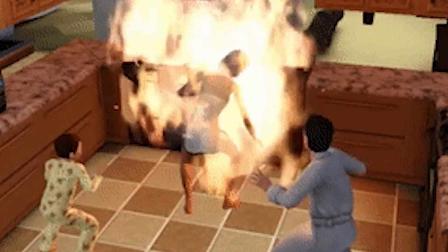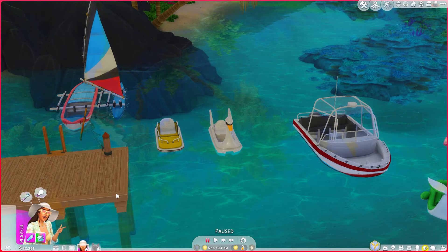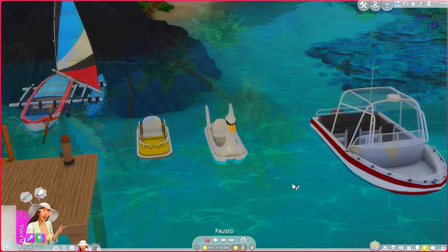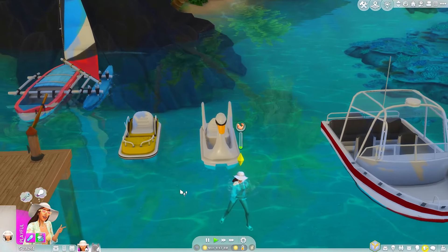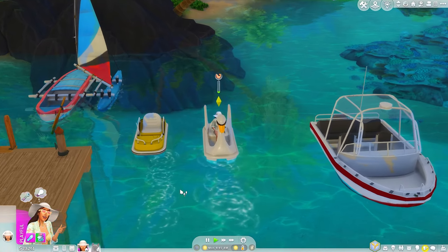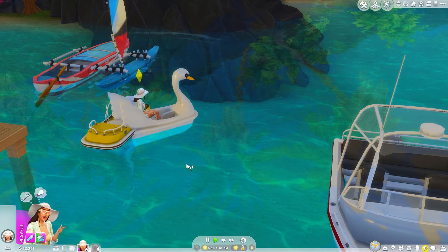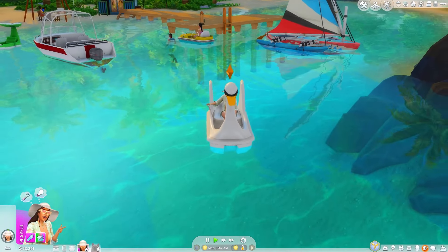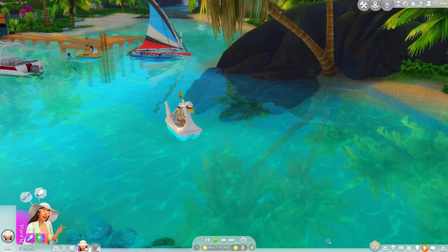One thing I do miss from The Sims 3 is the silliness and goofiness of the game overall. Another set from Around the Sims I love using is their Sims 3 to 4 boats. I adored the swan boat in Sims 3 — I just always thought it was so silly, and I loved using it, so I'm really happy I can get this in The Sims 4 now. Look at them paddling around in the ocean in this stupid swan boat. I just love it. It brings me a lot of joy.